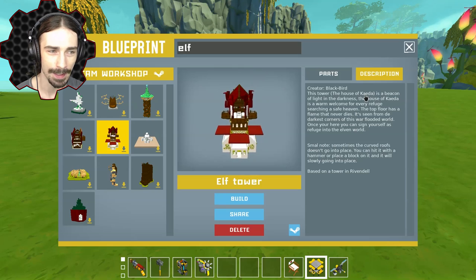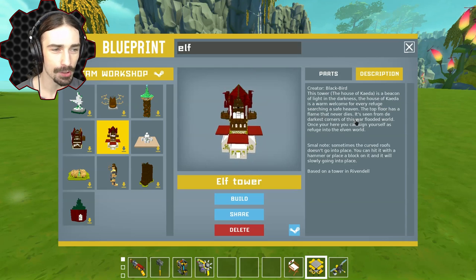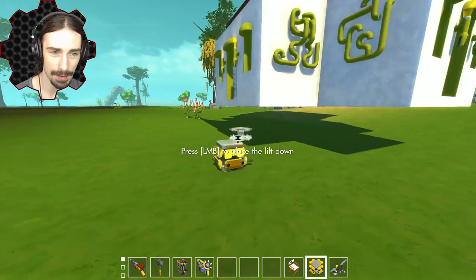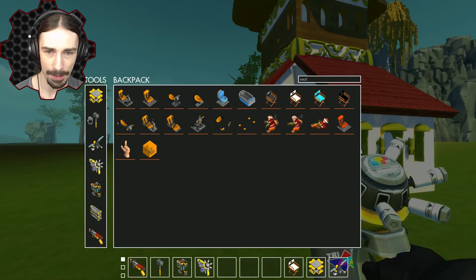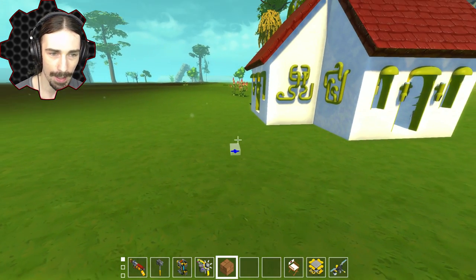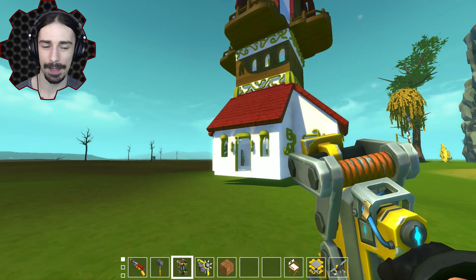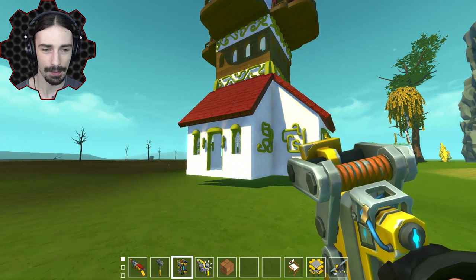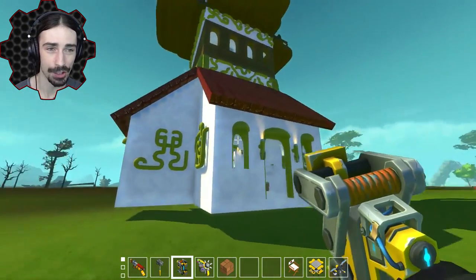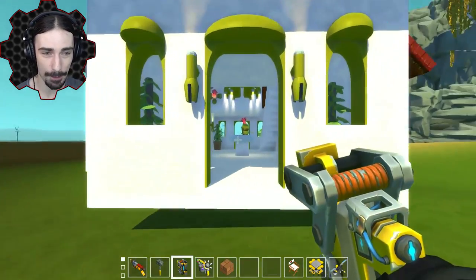What do elves have - clans? I feel like they'd have a fancier name. The House of Kaida is a warm welcome for every refugee searching a safe haven - the top floor has a flame that never dies, seen from the darkest corners of the war-flooded world. Let's spawn this in. It was a little bit laggy on the initial spawn - I'm gonna see if welding it helps, because a singular creation with a lot of lag is a big cost to putting it in the world. My frames are back after welding it, so it seems perfectly fine being welded into the world.